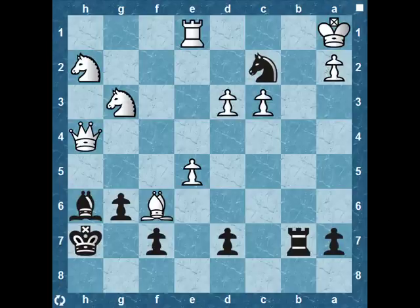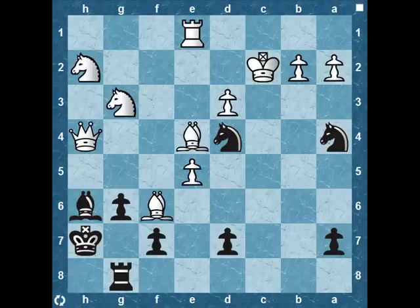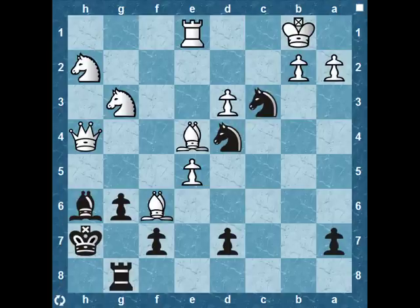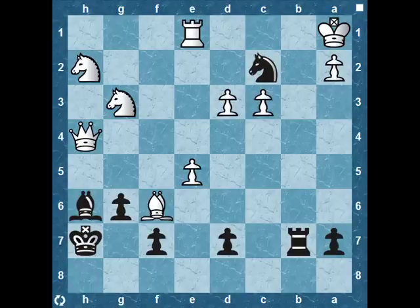Let's just review that combination from start to finish. There's something very aesthetic about it — I like it very much because it involves the collaboration of all black's major and minor pieces. So: rook e1, rook takes, queen takes c2, king takes, knight d4 check, king b1, knight c3 check, b-takes-c3, rook b8, bishop b2, rook takes b2, king a1, and a beautiful finish with knight to c2 mate. Well, that concludes today's video. I hope you enjoyed this exercise as much as I did, and thanks very much for watching. See you next time. Goodbye.